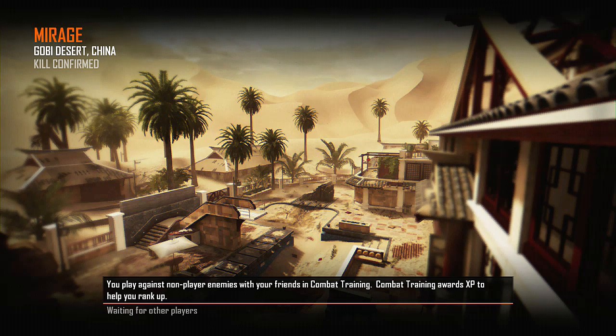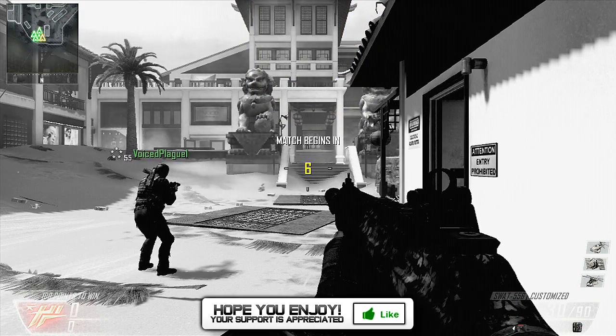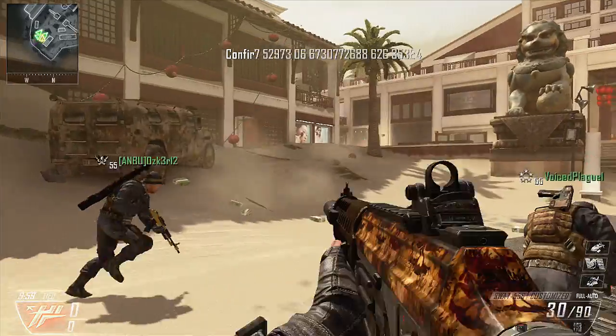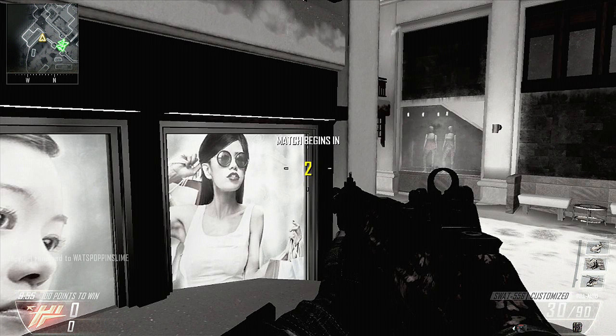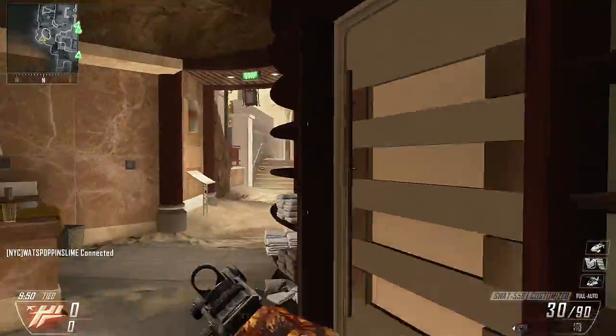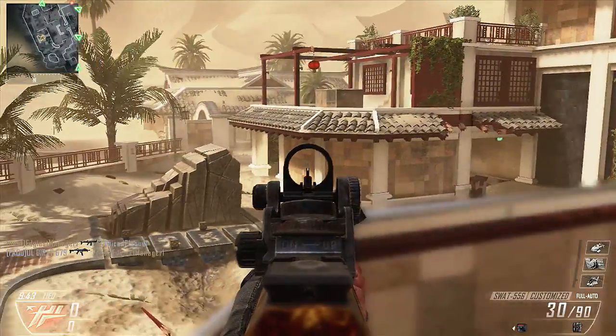Here we go, playing some DLC on the map Mirage. I want to keep saying that the Revolution map pack is definitely worth it — it's so much fun to play on, I love all the maps. I'll try and play stealthy so I can get my scorestreaks, and I'll try not to rage. Lately I've been trying to calm myself down — I found out that if you stay calm and don't rage, you are more likely to do better: better gameplays, higher scorestreaks, killstreaks, sprees.